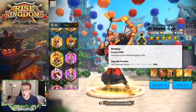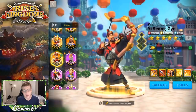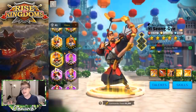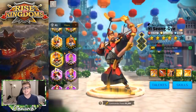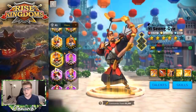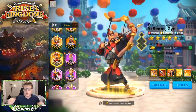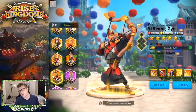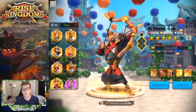His skill also buffs the active skill damage of whoever Yi Seong-Gye is paired with. Typically if you see him as a secondary or even primary, they're paired with somebody also dealing a lot of skill damage — either single target or AOE. Because of that, Yi Seong-Gye gets a ton of value in group fights by raining arrows down on many different armies simultaneously. The longer he's left unchecked, the more his skill attacks add up.